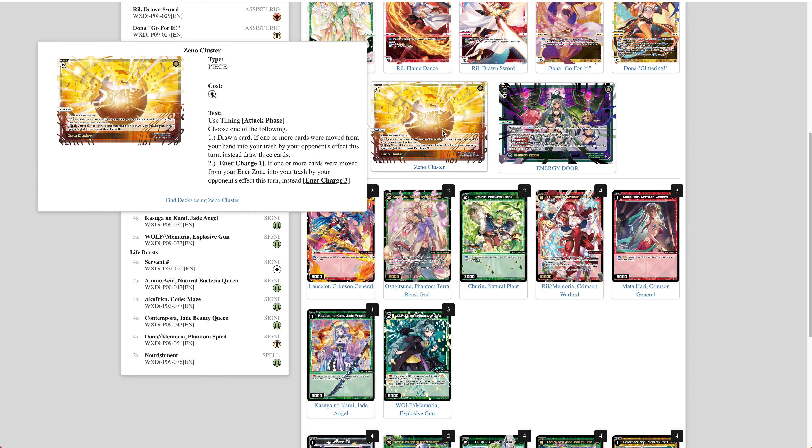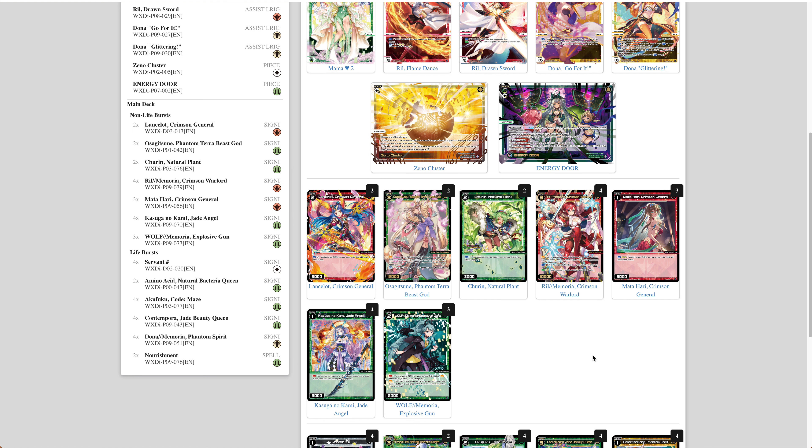Xenocluster is a pretty good inclusion here. You want to make sure that if someone's trying to enter-screw you — and red does have the ability to sometimes specifically target certain enter — you can basically just get yourself more enter and get it back.